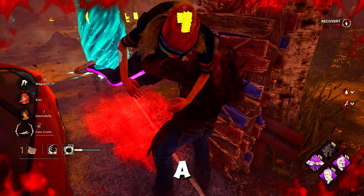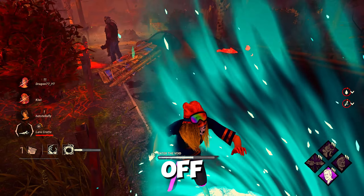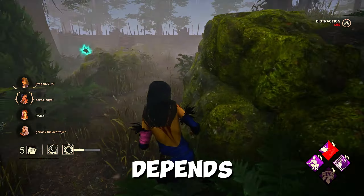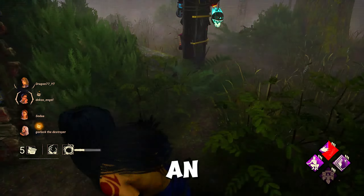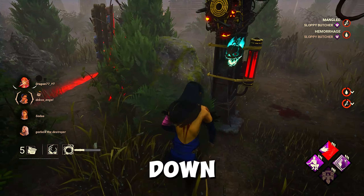Moving on to items. For Survivor, there are three items to use: a medkit, flashlight, and toolboxes. As a beginner, you probably have been using a brown toolbox since you won't have many items starting off. Items aren't really best or worst — it depends on how you are playing. I prefer using flashlights since I'm more of an aggressive survivor, but it comes down to preference. With a medkit you can heal yourself, with toolboxes you can do generators much faster, and with a flashlight you can get flashlight saves, blind the killer, and help during chase.